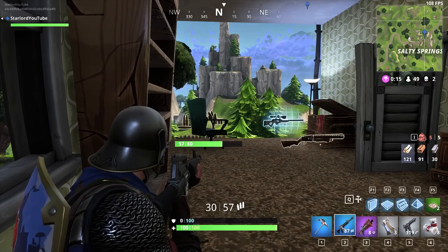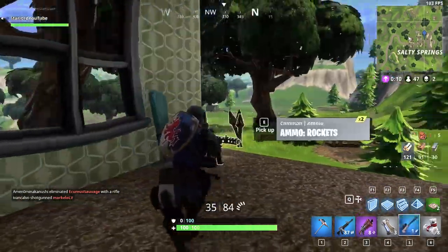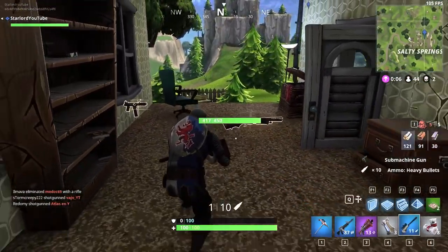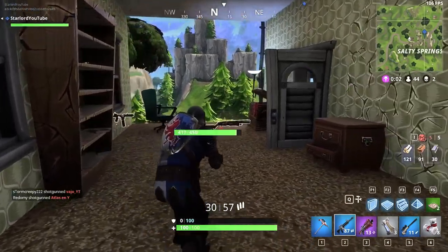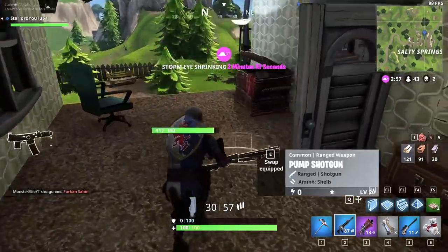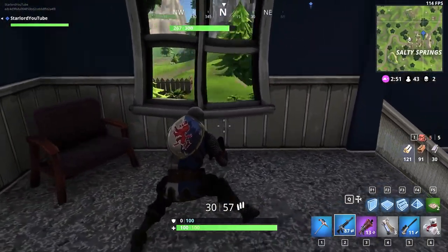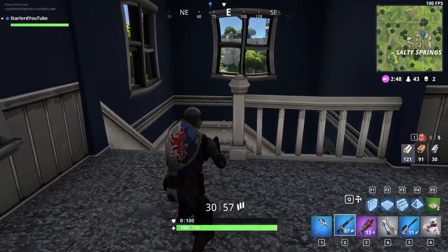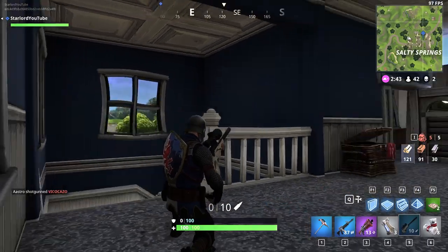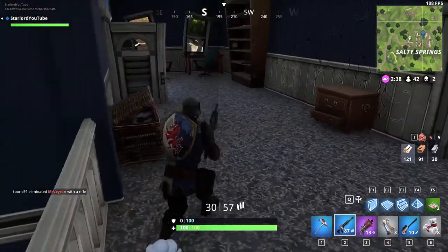Moving on to gameplay fixes: they've fixed an issue which caused players to pass through their recently built and edited structures — I've had that happen a couple of times, it's really annoying and got me killed. They've also fixed an issue which allowed sniper bullets to pass through players without applying any damage. And they've fixed an animation issue caused by entering the 'down but not out' state while in the air.